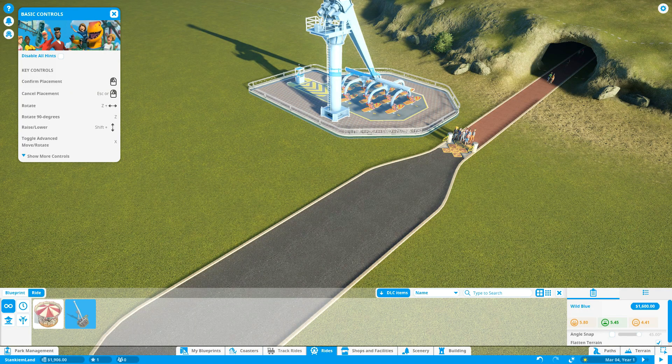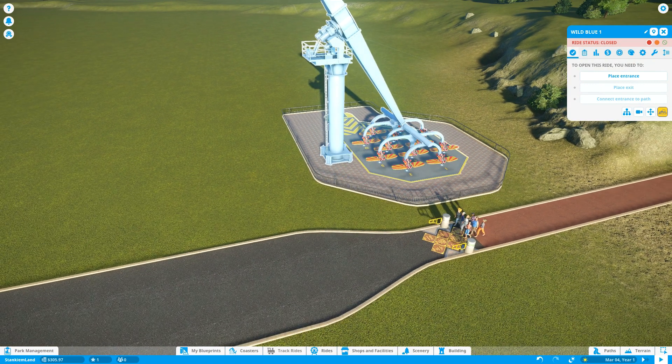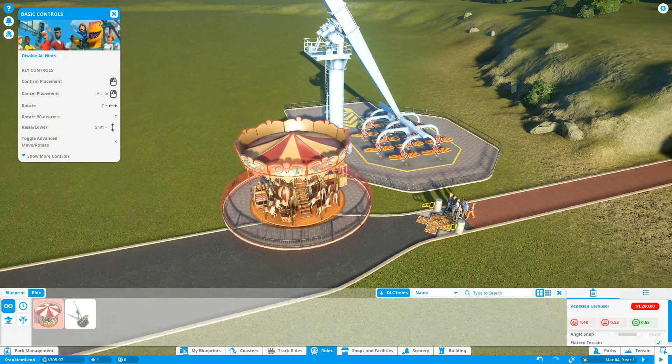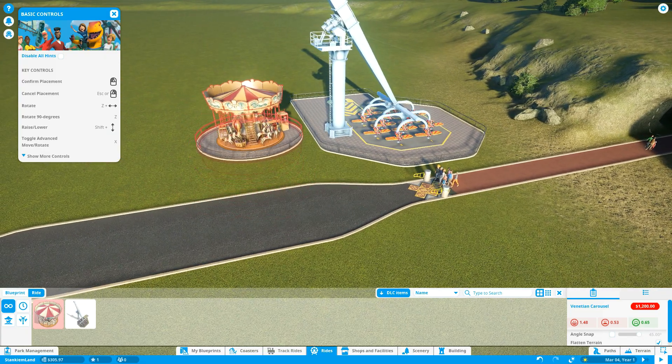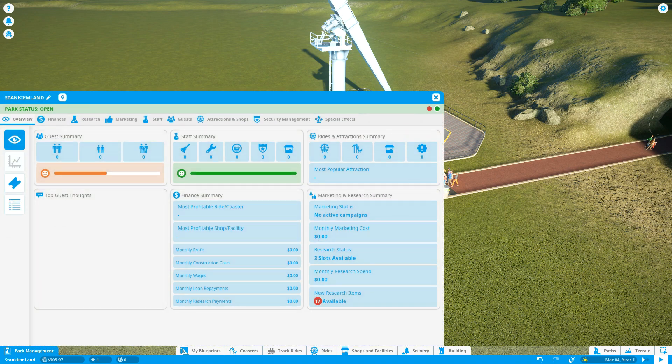I think it'll look nicer if I put that there and then put the ferris wheel right next to it, and then do the entrance over here. I think I can make something look really nice there. But I don't have money, so I'm already out of money.